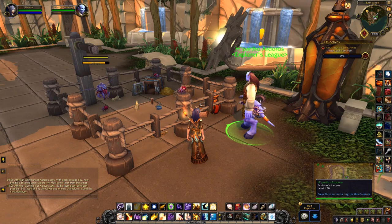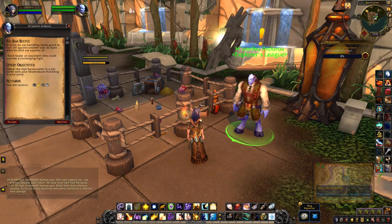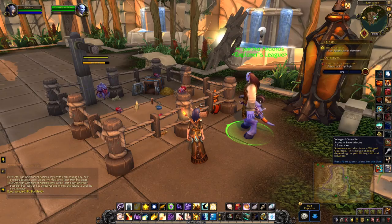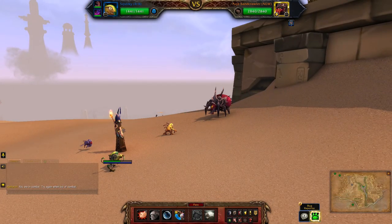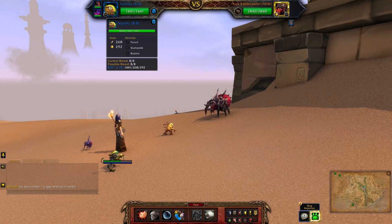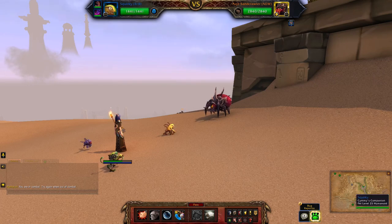Hopefully we get another pet battle — I'd love to finish off this level with all the pet battles in the vision areas. Another pet battle! Okay, so Akir Sandcrawler has Scratch, Burrow, and Locust Swarm. I'll be using Squirky with Punch, Stampede, and Bubble; Flay Youngling with Triple Snap, Deflection, and Rampage; and third is the leveling Shadow Barb.